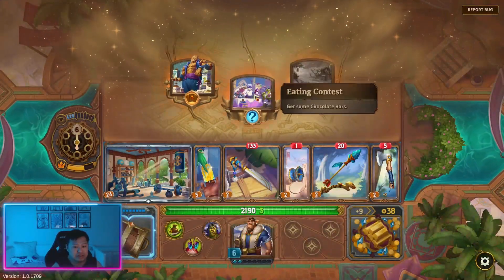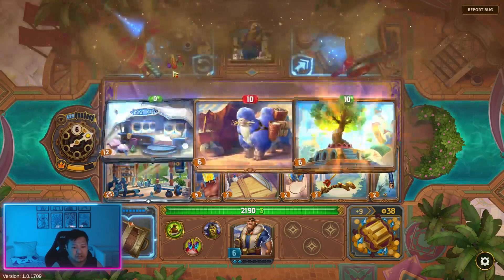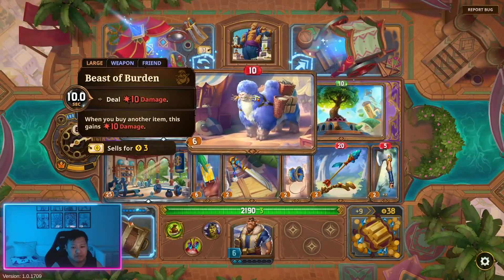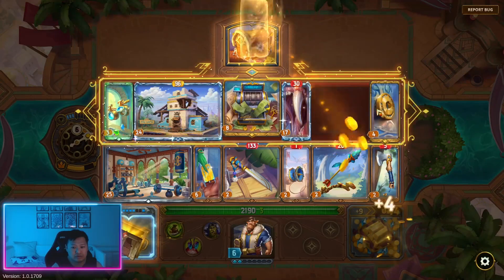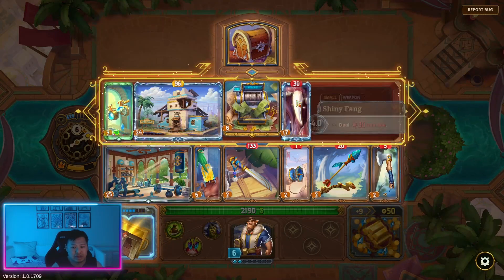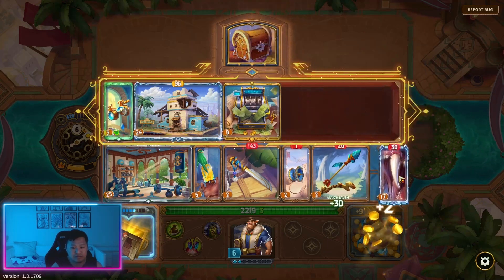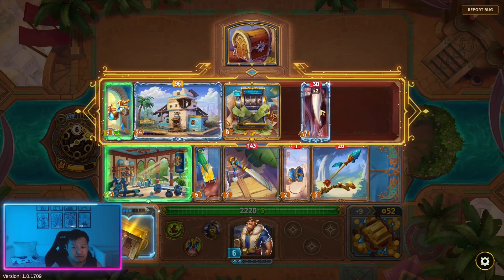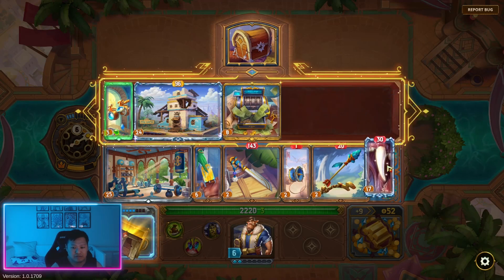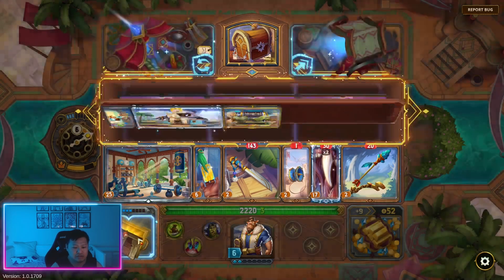With this we can actually go to the large item vendor now. We can buy this again because it's more gold for us. Maybe we should just sell this — I think this is going to be better than this. Let's sell that, add that in. And this is multicast 2 now, which is nice. I don't know why it doesn't have multicast when it's by itself — for some reason it has multicast 2.